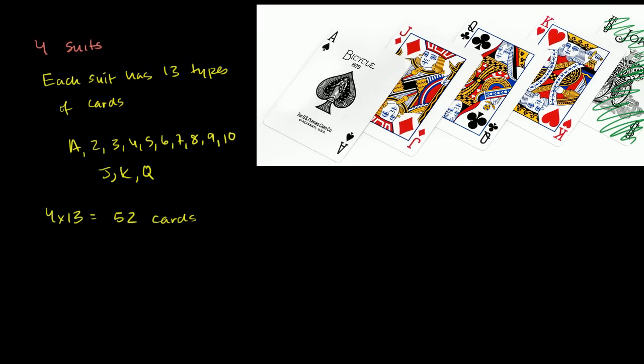Now with that out of the way, let's think about the probabilities of different events. Say I shuffle that deck really well and randomly pick a card. What is the probability that I pick a jack? There are 52 equally likely outcomes. How many of those are jacks? You have the jack of spades, the jack of diamonds, the jack of clubs, and the jack of hearts — there are four jacks. So the probability is 4 over 52. Both are divisible by 4, giving us 1 over 13.